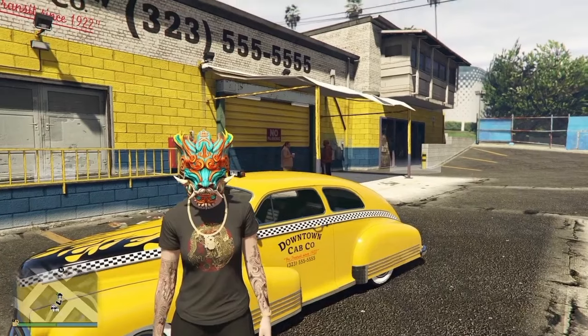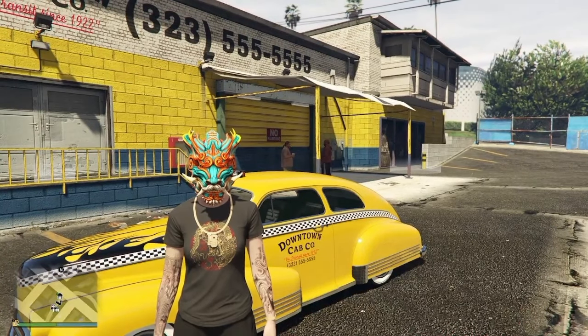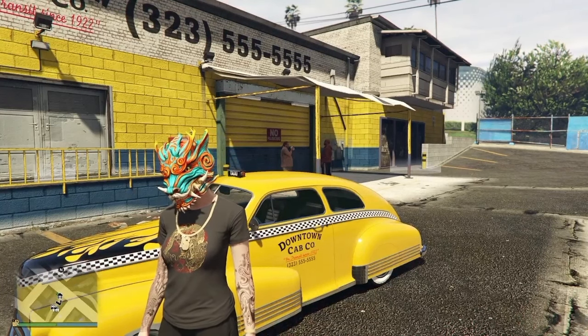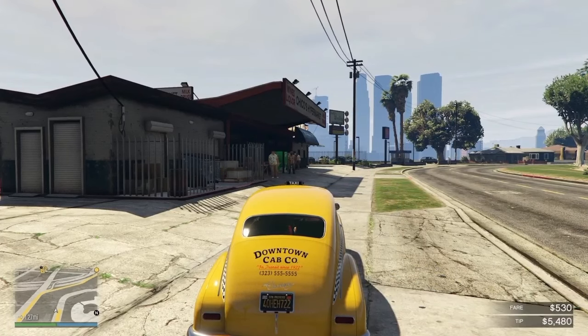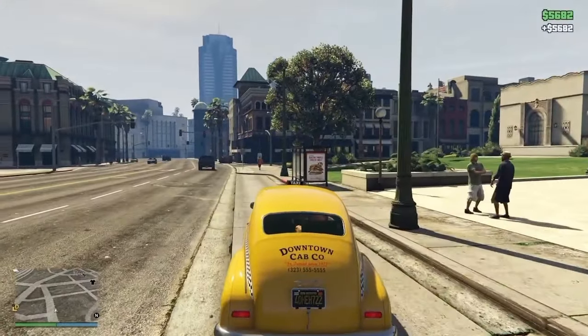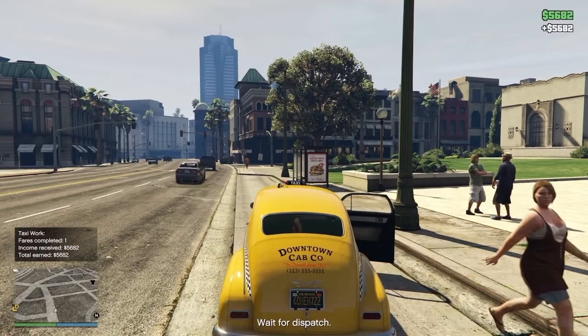For Double Money and RP this week we have the Acid Lab Cell Missions, First Dose Missions, Last Dose Missions, and All Fooligan Jobs on Double Money. Your Taxi Work will be on 5x pay this week, so definitely take full advantage — you can get just a little over $5,000 for one customer.